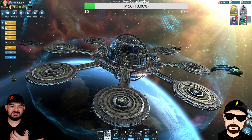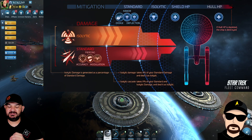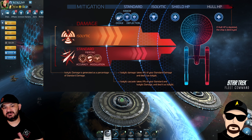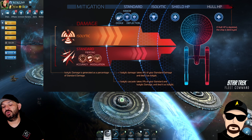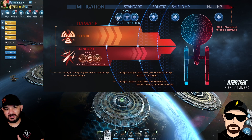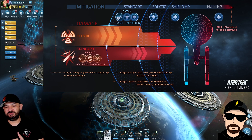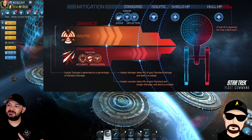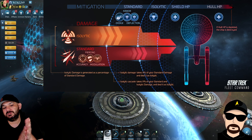The more interesting focus going forward is isolytic damage. As this arc continues with Voyager Part 2, we'll be figuring out what Janeway can do, what the new isolytic artifacts can do, and what the Voyager ship itself can do — since Voyager likely has an isolytic-based ability, though we didn't get that confirmed information yet.